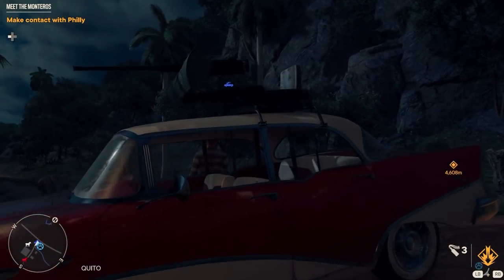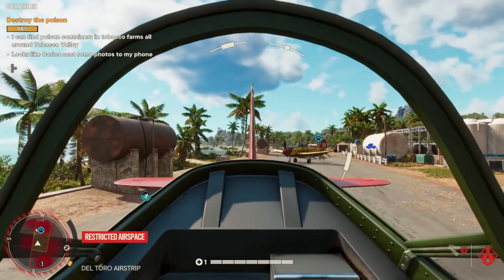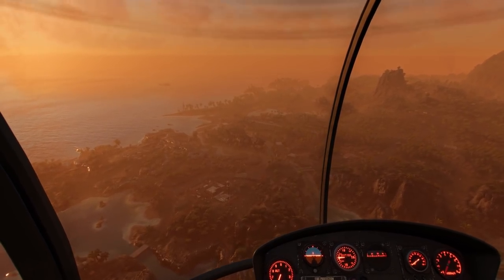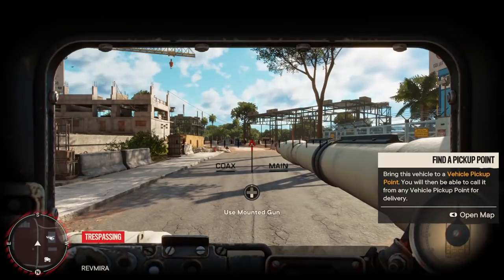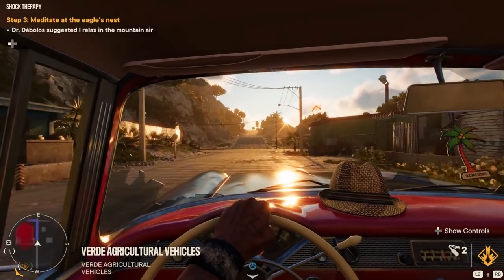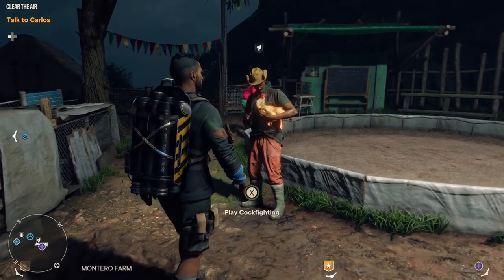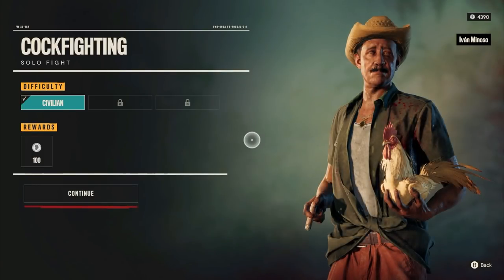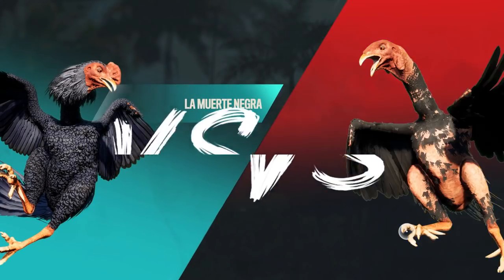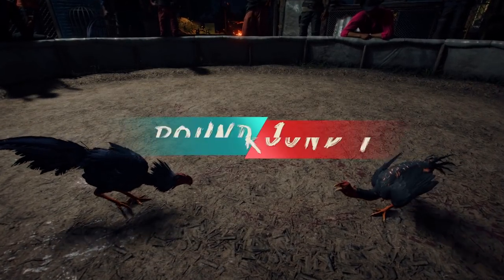Getting around is pretty easy as well. You can call a car whenever you want, which is a nice addition. Plus you have planes, helicopters, horses in abundance — you can even get a tank and a lot more. Sometimes with some of the mission designs I did feel like I was just going back and forth across the map needlessly, but there is a lot to discover and unlock in all parts of the map, so I found myself getting distracted and taking a detour quite a lot.